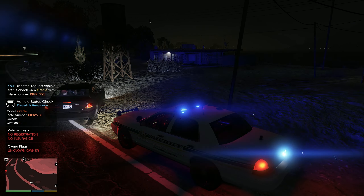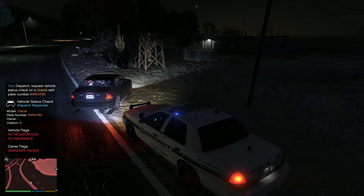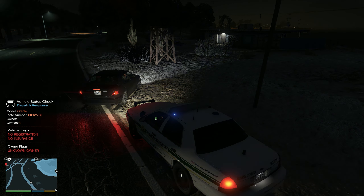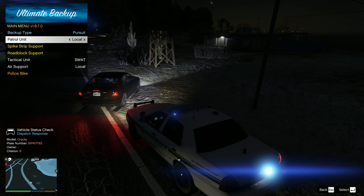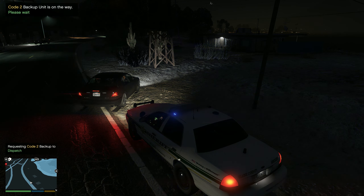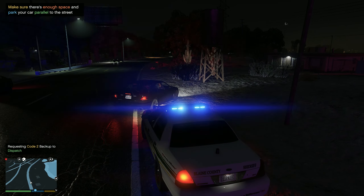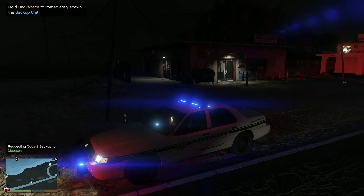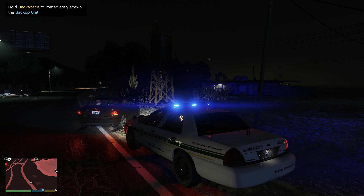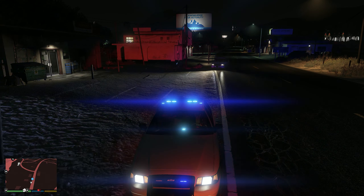Target vehicle license plate 6-1-Paul-King-Victor-7-Niner-3. No registration, no insurance, no owner. Jeez. Alright, so we're gonna get a backup just in case. Backup needed in Grapeseed. Unit 13 currently heading to the location. We're gonna see what's going on — you never know.